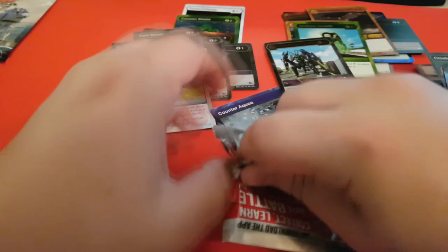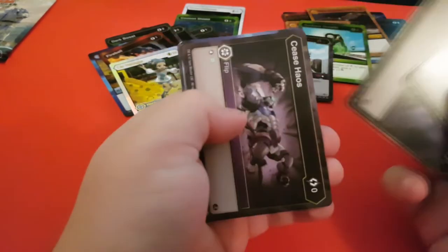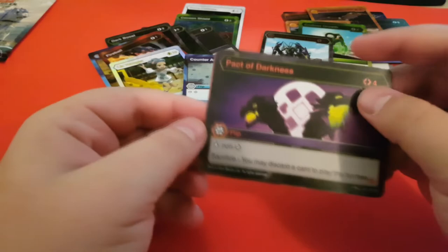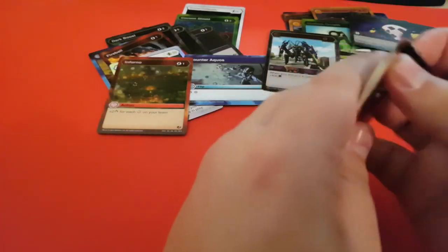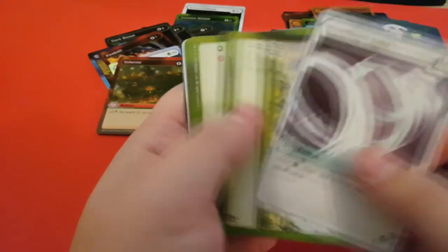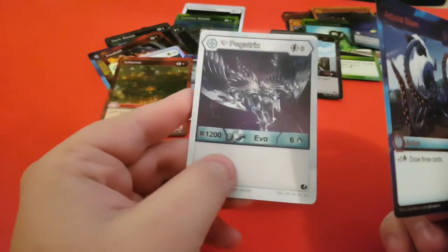Just a couple more packs left now. My camera storage is running out of space so we'll make these reasonably quick. Dark Boost, Cease, Chaos, Tidal — just basic commons. Pack of Darkest — that's actually one of the really good cards, I quite like that one — and an Inferno. Another Pack of Darkest, not a bad card to get at all. Final pack: Cycling Light, Outsider, Aqua Slam, and a Diamond Pegatrix. Not bad, honestly not bad at all.